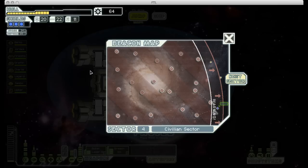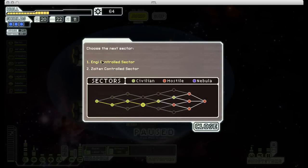Welcome back to FTL. We had just finished up Sector 4 when I last left off, so let's move on to Sector 5. We can go to either an Engi or Zoltan-controlled Sector. I'm going to go through the Engi Sector, so I will only have to face one Hostile Sector before the last fight.